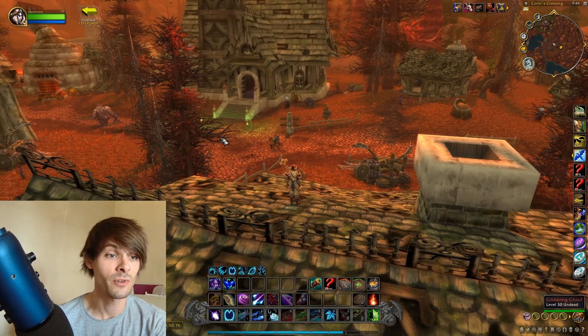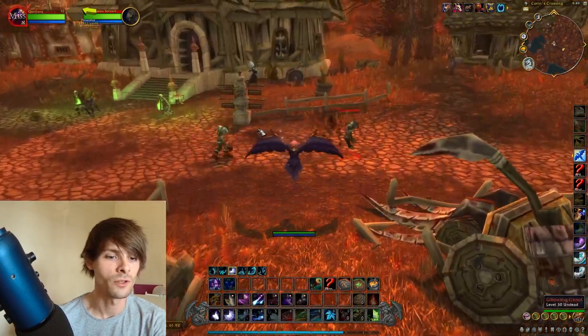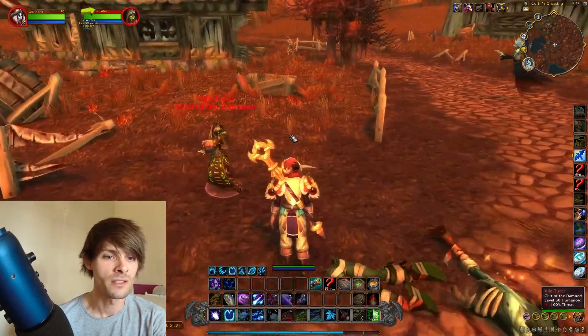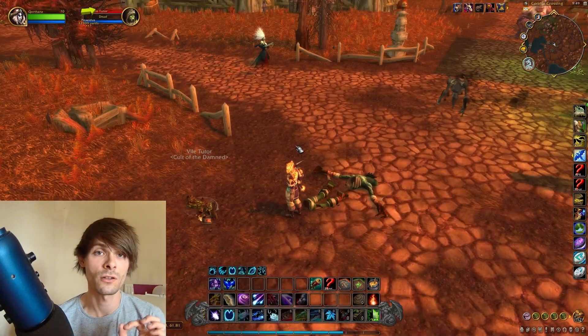In here you want to pretty much slay all of these lovely little undead. If we run around I'll just show you how it's done. These are the ones we're actually going for — the Vile Tutors. They have a chance of dropping the Dark Runes.